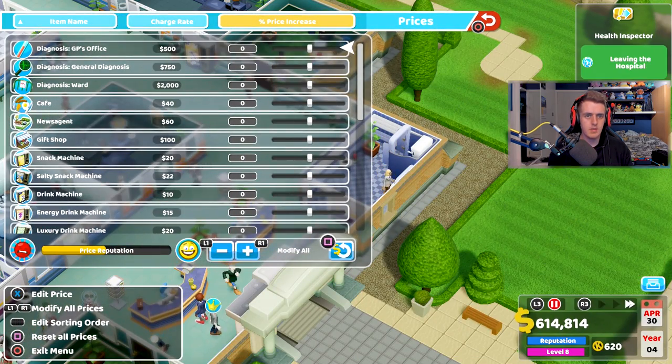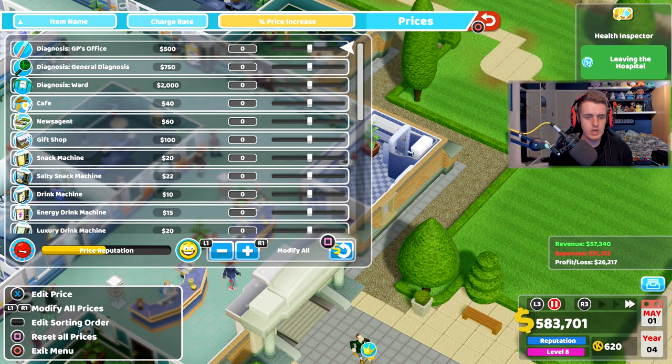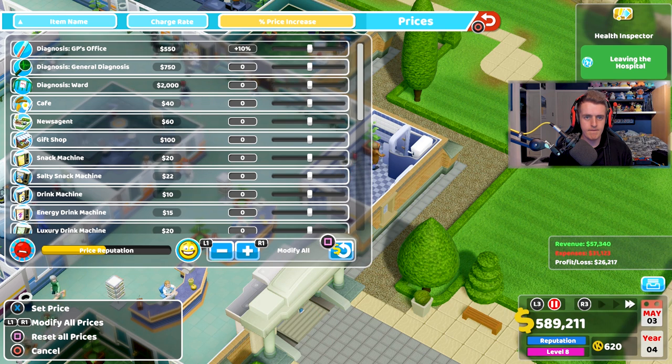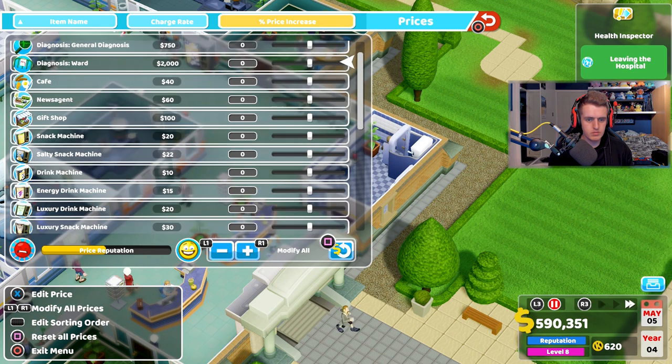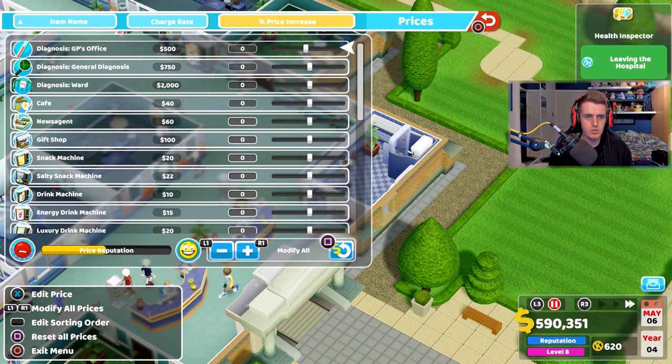Let's look at prices. GP charges — I kind of feel like maybe we should adjust. At the bottom we can modify them all.